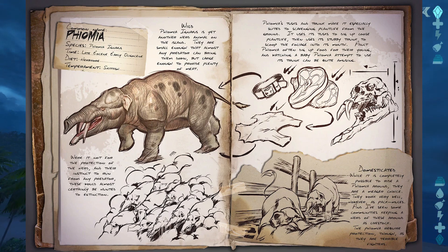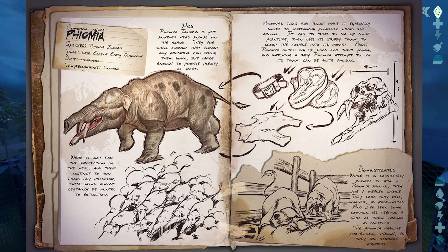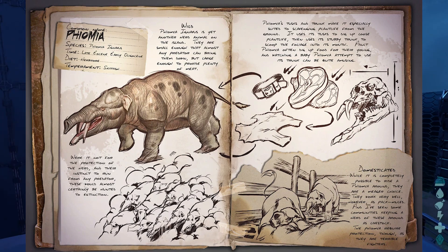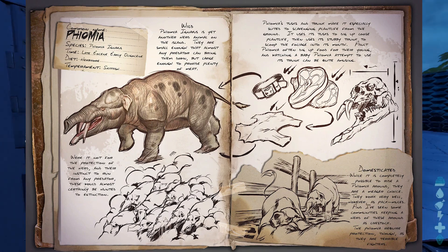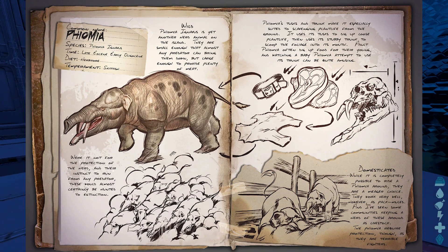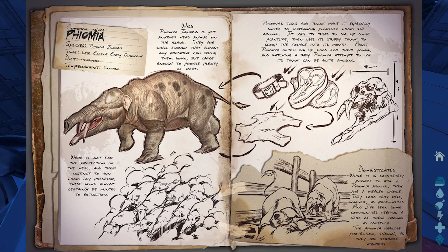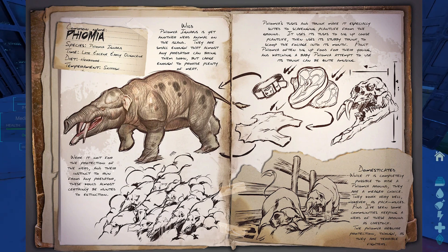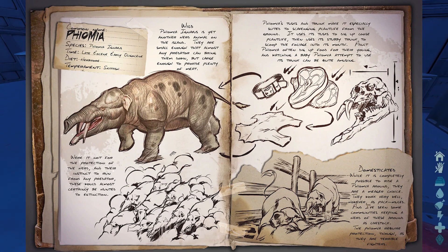While it is completely possible to ride a Fiomia around, they are a meagre choice. They work very well, however, as pack mules. If you feed the Fiomia a Stimberry, it serves as a laxative in the creature's digestive system. Tribal communities often keep a herd of these as livestock to produce mass quantities of fertilizer.